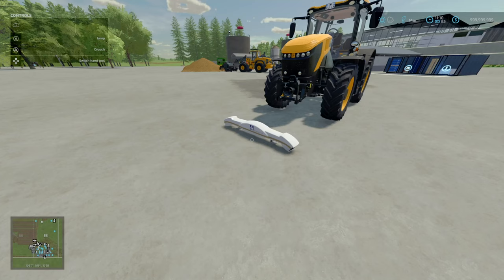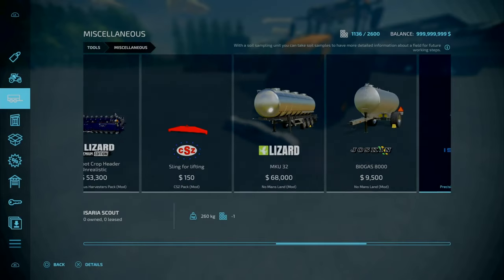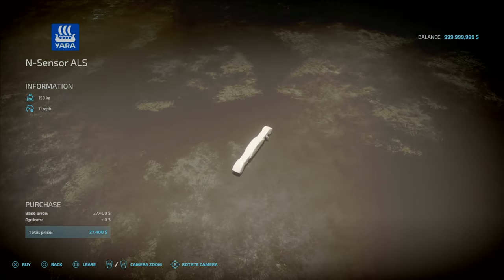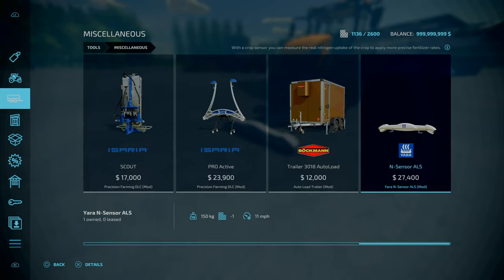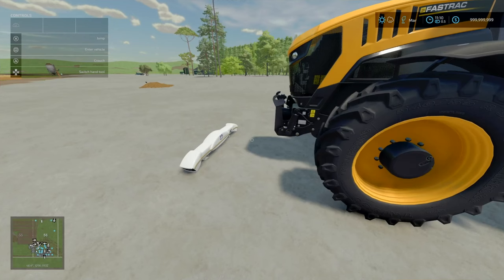Next, we've got the Yara N-Sensor ALS. This is by Jonas, 1.11 MB to download, slot count is 2, goes down to 1. Essentially this is a crop sensor for nitrogen. It does require the Precision Farming DLC mod of course. Costs 7,400 and you'll find it under Tools and Miscellaneous. Weighs 150 kilograms, working speed of 11 miles an hour. When I first looked at this on the mod hub, it looks like it's on top of a tractor.